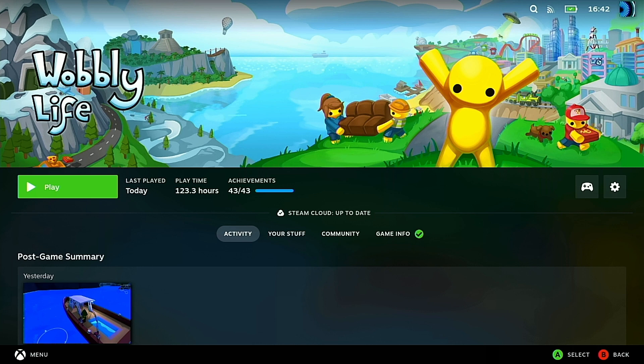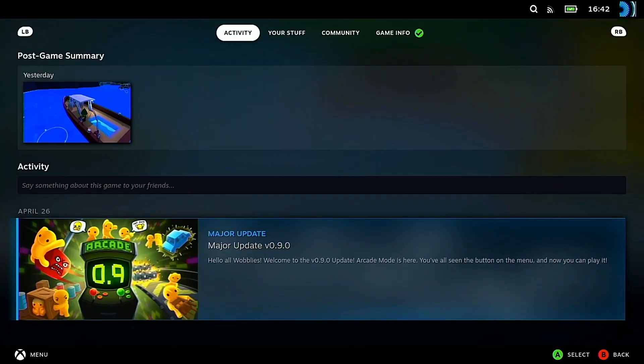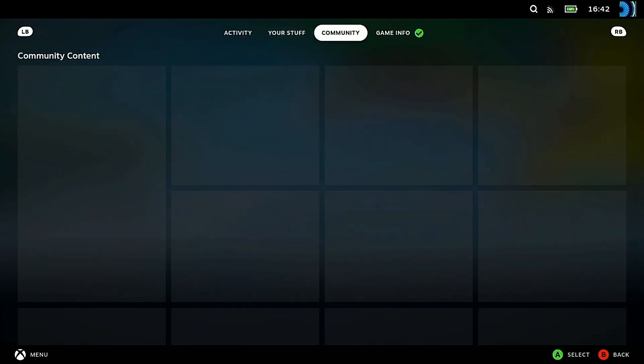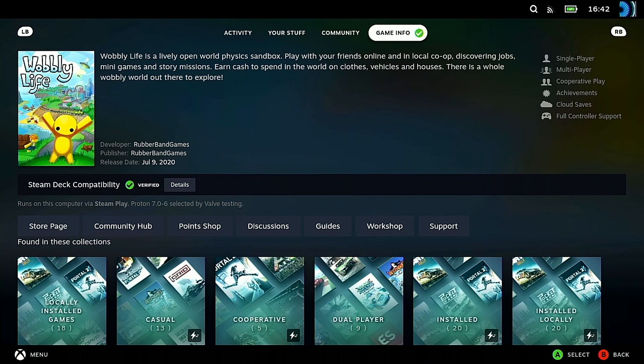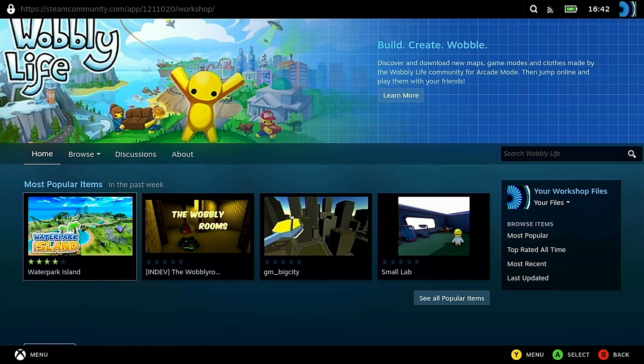Here is how to install it. Starting on the big picture mode page of Wobbly Life, you go down one and across to Game Info. From there you go down to the Workshop, click on it, and then go down. One of the first things that should come up is the Waterpark Island Wobbly Life mod — click on it.